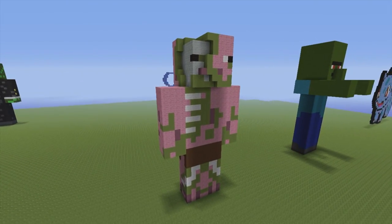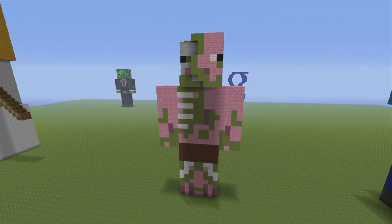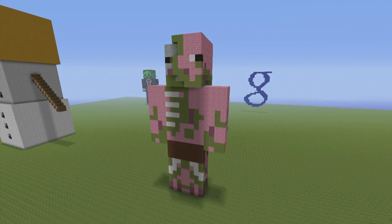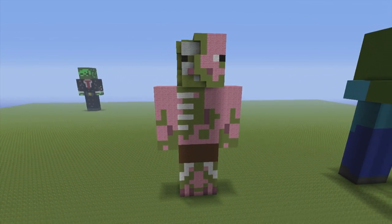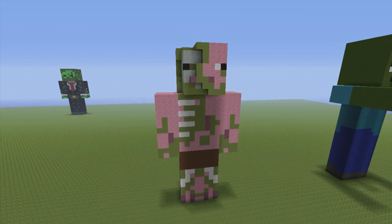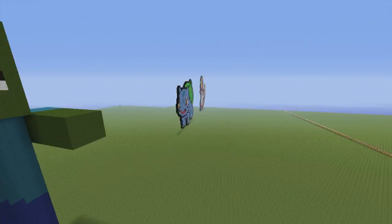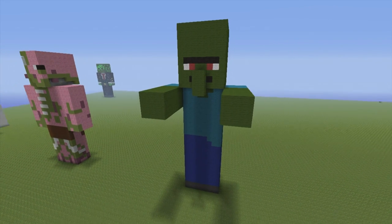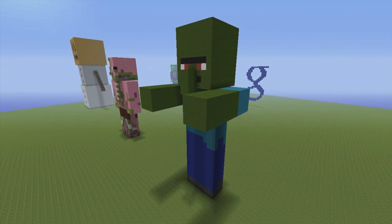Here we have a pretty simple zombie pigman, which a tutorial doesn't exist for. The reason I haven't done it yet is because the statue for the zombie pigman will include a gold sword in the right hand being held up all threateningly. So no tutorial for this guy just yet, but there will be. Here we have a zombie villager statue — tutorial exists for this on the channel. Check the mob playlist.